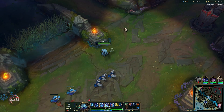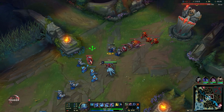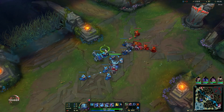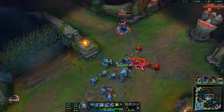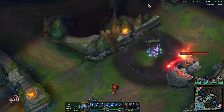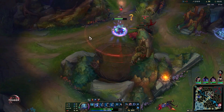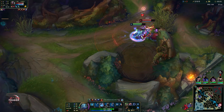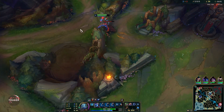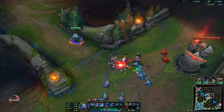Now we have our ultimate. Once you hit level 6, that's why you normally have a lot of kill pressure on Fizz. When you use your ultimate, you throw a fish that will attach to a champion, and after a short duration a shark appears knocking them up. What's really important to know is that your ultimate gives you true sight — so if Akali goes into her shroud, she will still be visible. Targets that are invisible can be revealed while the fish is attached to them.